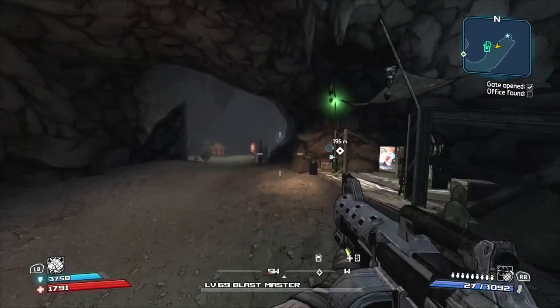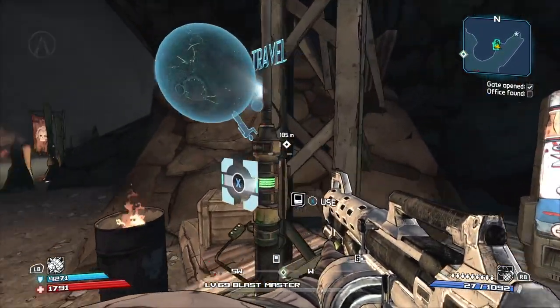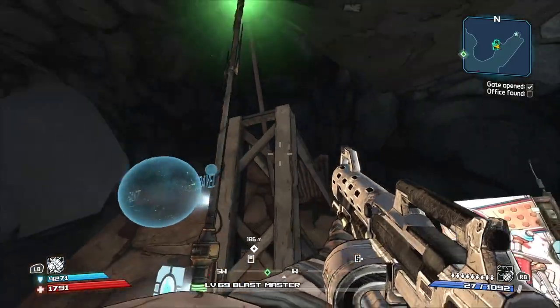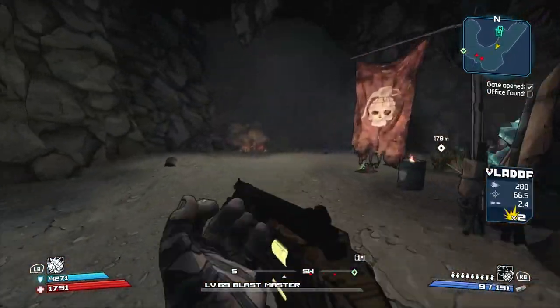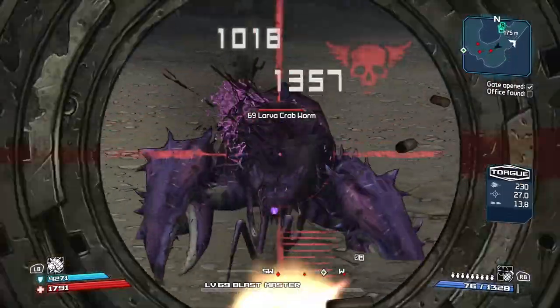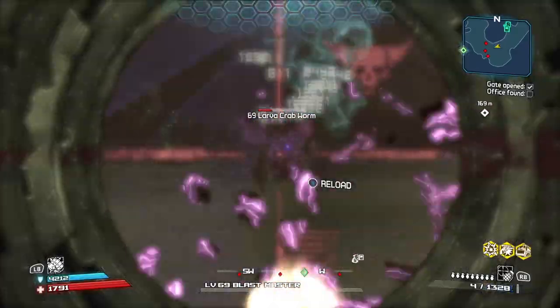The good thing about this place is you can kill all these things and then you literally just quit, save and quit out, and then you spawn back here. So all you want to do is grab a gun that's got a good point of hit and kill all these things.